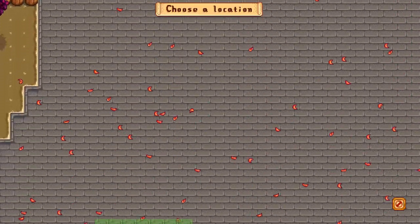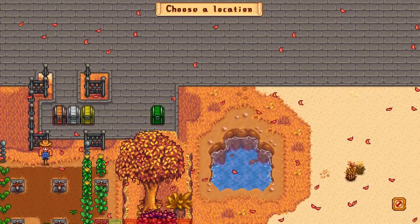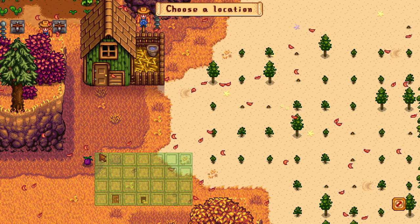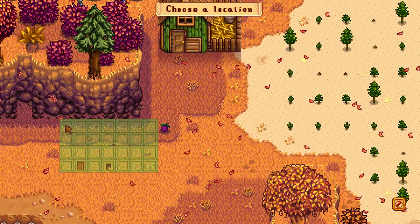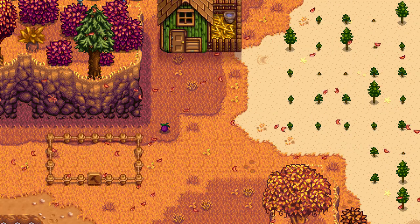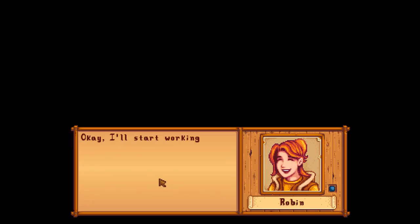Then you select the construct button and select a location where you want to build it. I recommend building it close to the coop or the other barn. You want to keep the animals together so you can pack them each day without having to wander too many steps.